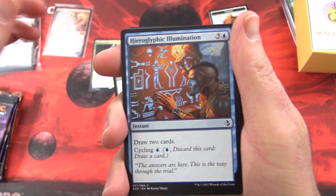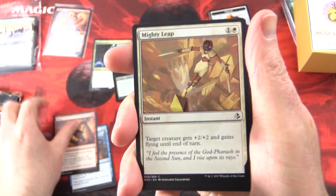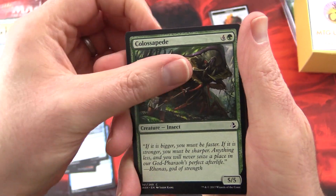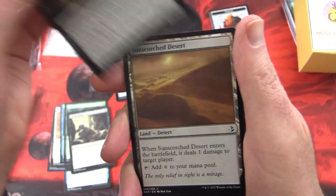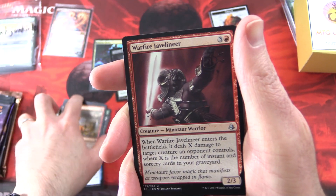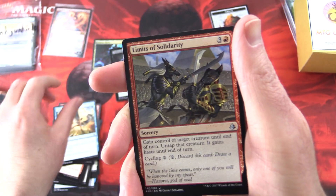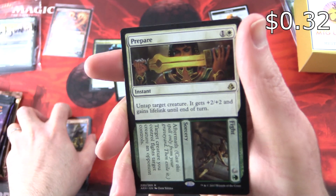Next we have Amonkhet: Hieroglyphic Illumination, Fling, Mighty Leap, Ancient Crab, Colossipede, Scarab Feast, Horror of the Broken Lands, Sun-Scorched Desert, Naga Vitalist, Pursue Glory. Uncommons: Warfire Javelineer, Gale Strike, Limits of Solidarity. And the rare is Prepare to Fight.